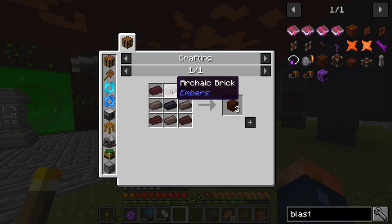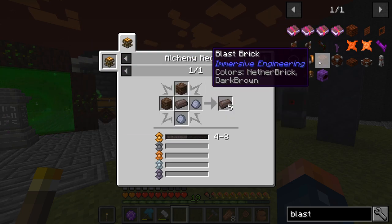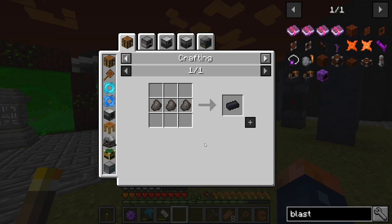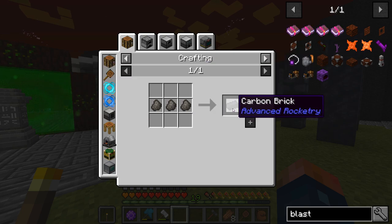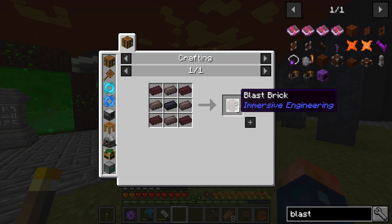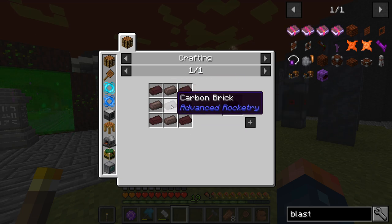Blast brick — what does this require? This which we can actually make more of — it looks like it only requires four to eight dust, so we can actually make a lot of this. I'm pretty sure we might have enough. Then we need a carbon brick. We have to have coal coke before we can make this, and I think we need nine coal coke. So we're going to need nine of these carbon bricks before we can make a blast furnace, because we need 27 of these as well.